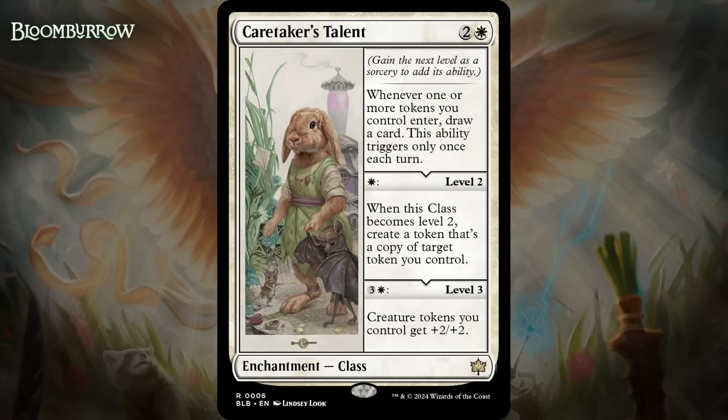Next up, we've got Caretaker's Talent, which is two generic and a white for another enchantment class — this one's rare. It says: whenever one or more tokens you control enter, draw a card; this ability triggers only once each turn. You can take it to level 2 for one white mana, and when it becomes level 2, you create a token that's a copy of target token you control. Level 3 costs three generic and a white, and creature tokens you control get +2/+2. So I don't love that this does nothing on its own, but it's a token payoff in a set that has a bunch of tokens in it, so I think this is actually a pretty powerful build-around. Drawing a card when you make a token is nice, and copying a token when you go to level 2 is as well — it will trigger the base effect when you do.